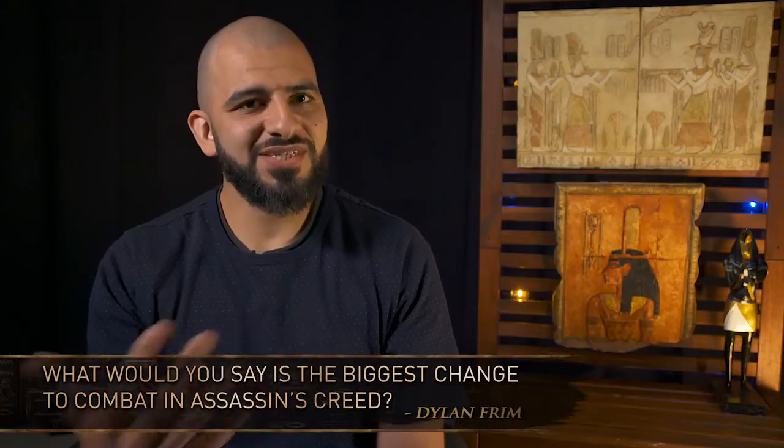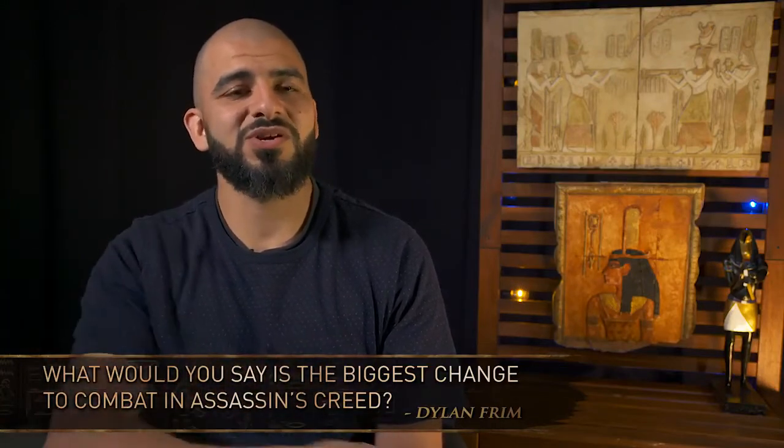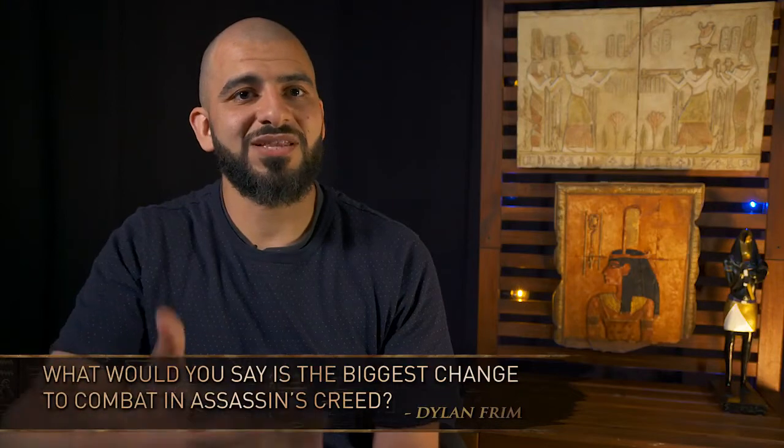In previous Assassin's Creed games, we used what we call technically a paired animation system, which means when you swing your weapon, the hero and the enemy align, they play an animation together, you wait for the animation to finish and then you continue fighting.